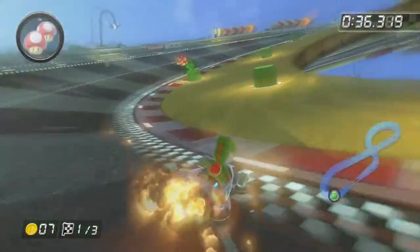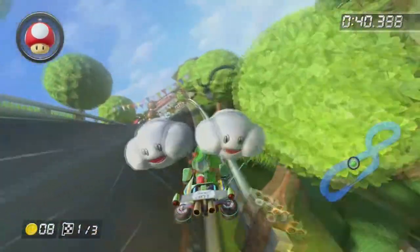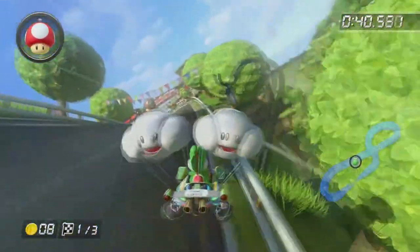Shortcuts here are simple — cut the corners with mushrooms or a star. You'll likely need two mushrooms if you don't have a star, but cutting the turns lets you pass behind the Piranha Plants, giving you a great jump forward in the race.